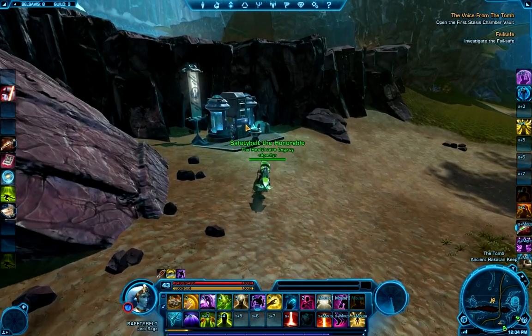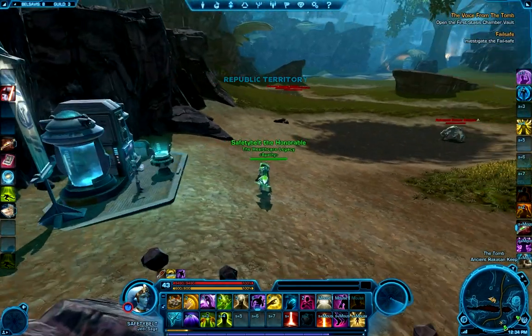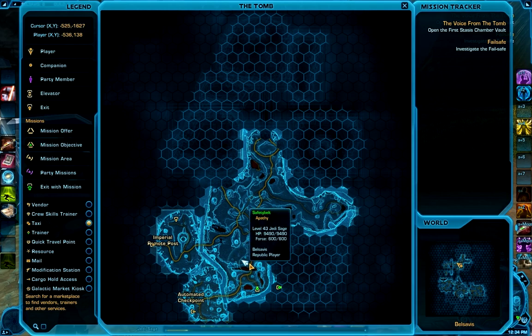Just for reference, this is the medical spot that you'll revive at if you fall into lava and die. So we're right here — we just crossed over this lava, and we're headed over here.